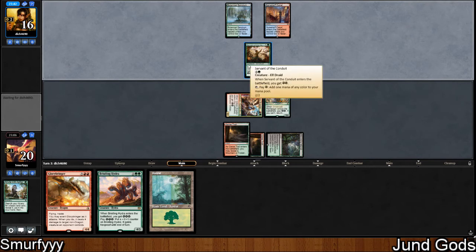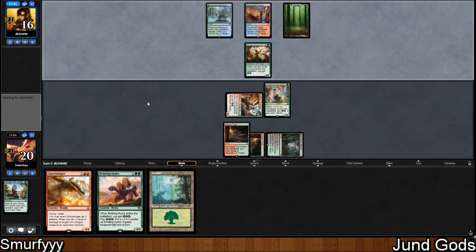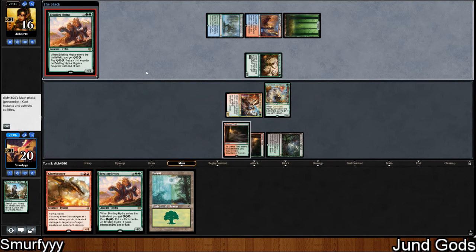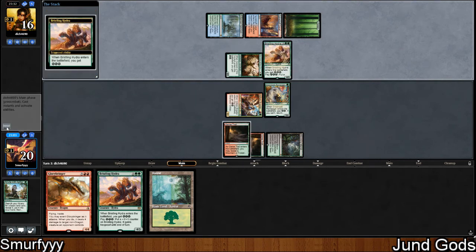It's strange but I actually think 7 is like one of the least intimidating turn 2s they can have, just because it doesn't speed up their combo I don't think. Bristling Hydra, sure. So are they just like team energy?